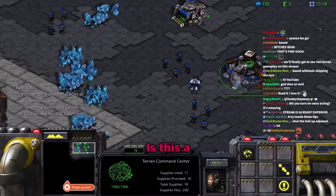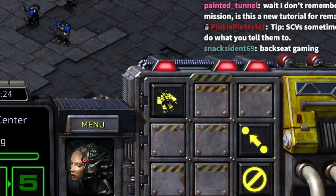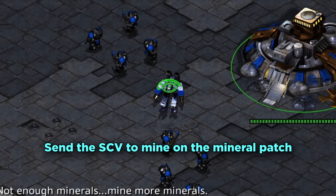Tara asks how to use the command center to build SCVs, pressing S repeatedly. Daniel explains she needs to collect minerals first, and clarifies the difference between marines and SCVs, telling her to send the SCVs to mine.